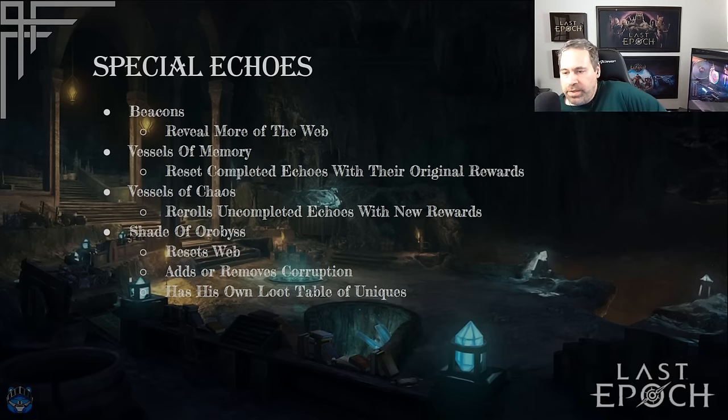A vessel of chaos rerolls uncompleted echoes with new rewards — so if the echoes currently available to you have poor rewards and you're looking for unique helmet rewards with none available, hit a vessel of chaos and they may reroll into them. That only counts for echoes you haven't completed yet. Then there's the Shade of Oribus, a very important special echo. He resets your web back to fresh but adds corruption — a way to scale difficulty and rewards by increasing enemy health and damage, including bosses, but also increasing item rarity and XP. He also has his own table of valuable uniques.